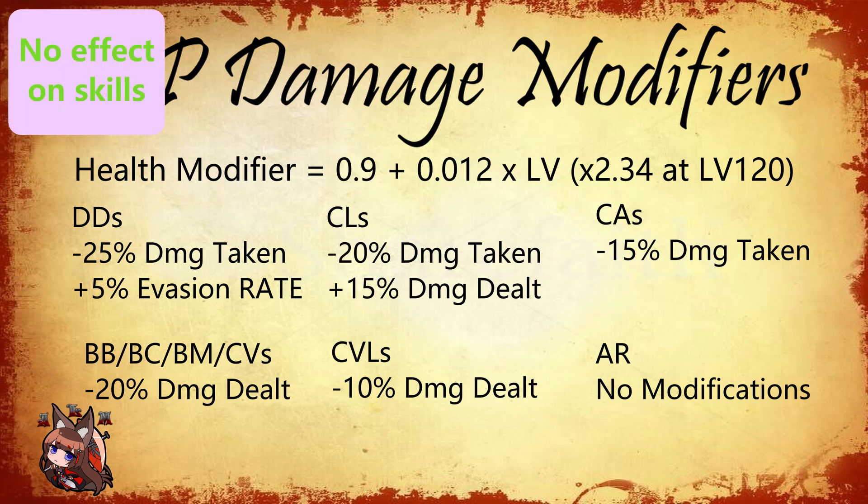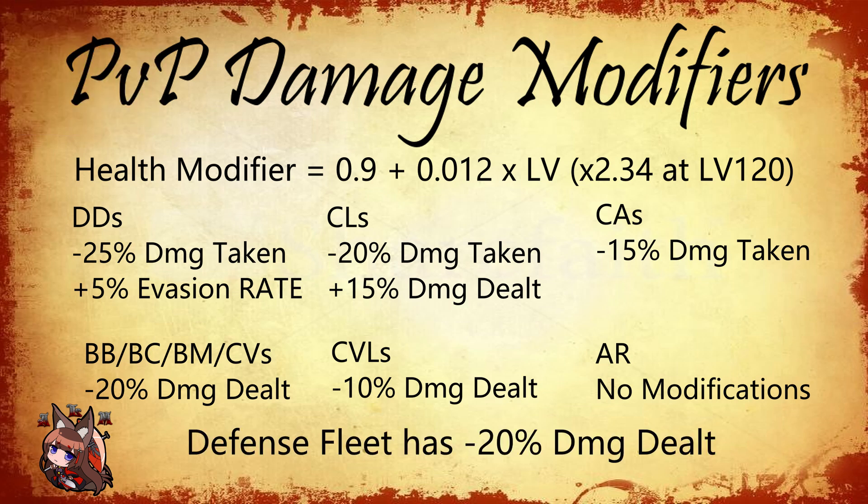Skills are percentage-based, so any percentage damage dealt by skills will just tack on to these modifiers. Additionally, the attacking fleet gets a boost — commonly regarded as a 20% boost. What it actually is: a 0.8 damage modifier on the defense fleet, meaning you get 0.2 times more damage, which is effectively a 25% increase over what the defense fleet can deal. So there is a 20% damage reduction on top of the already 20% damage penalty for the backline of the defense fleet. This is a significant decrease in damage you'll take as an offensive fleet, and one of the reasons you should be winning a very high percentage of your exercises.